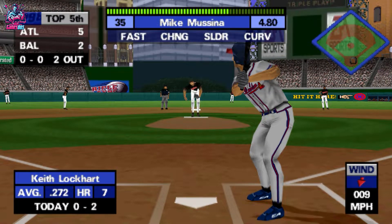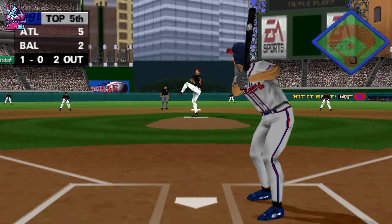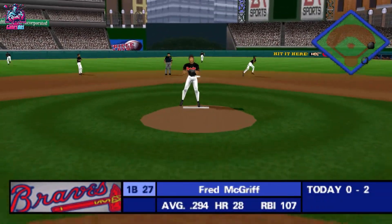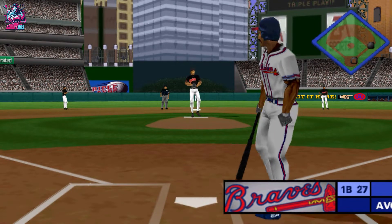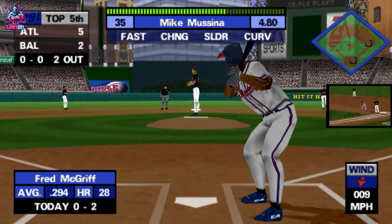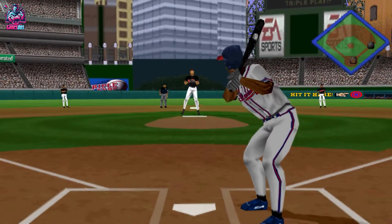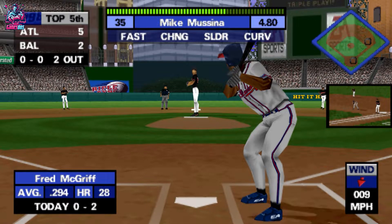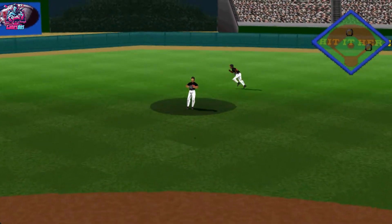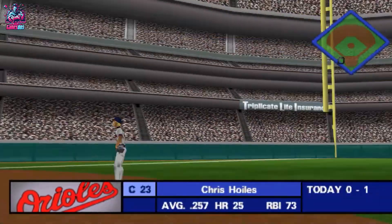Slider inside. Line drive to second base — boy, what a great base hit. He had a great game plan and stuck with it. Two outs and one on. Throw over to first. Hit to center field — that outfielder made a good play on that ball. It hung up there for him; he was able to run underneath it from the out. That's the third out.